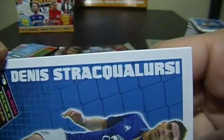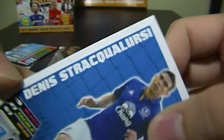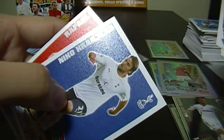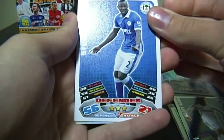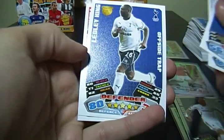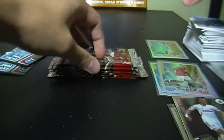Commons — Dennis Stracqualursi, I don't know... Steven Kelly, Nikica Jelavić — looks like NASCAR at a quick glance — and Rafael, I can say that one. Next pack: Steve Gohouri, Danny Guthrie, Ledley King, Martin O'Neill, and Bradley Orr — not too hard of a pack for names.